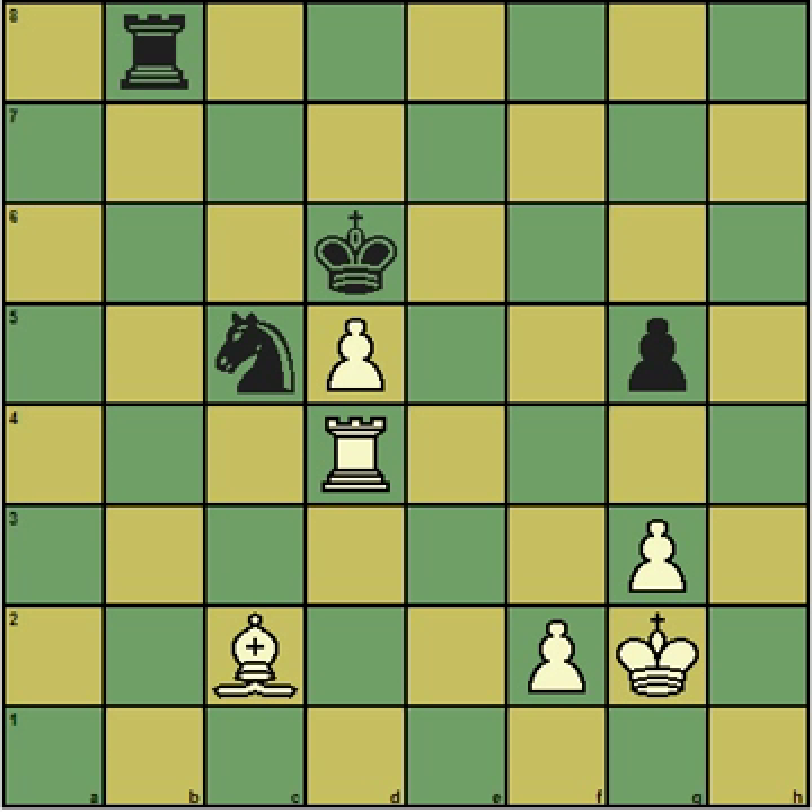Things to notice about this endgame: white has two more pawns than black, so a two-pawn advantage. But most of the pawns are on the same side of the board, so there is still some work to do to find a win here. I also have a bishop against his knight. The pawn on d5 is a passed pawn, but he's blockading it very nicely with his king on d6. And my bishop is on the wrong color square to attack d6.